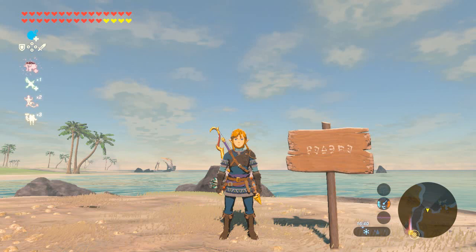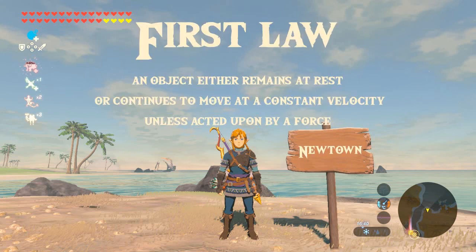Newton's three laws of motion are the foundation of classical mechanics and it's fairly easy to find examples of all three of them whilst playing through The Legend of Zelda. So the first law states that an object either remains at rest or continues to move at a constant velocity unless acted upon by a force.